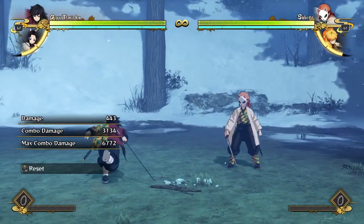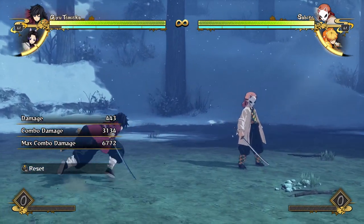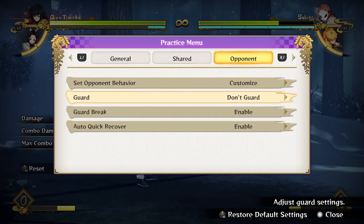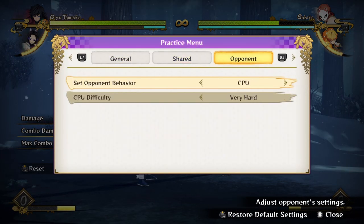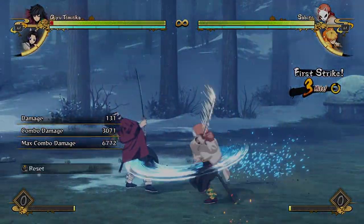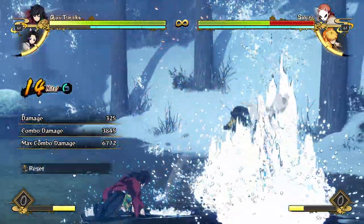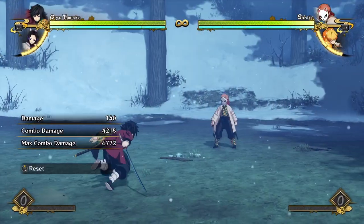Now for his tilt attack — probably the most unique part of his kit — Dead Calm. This is more unique than even the water wheel or Constant Flux. You can counter anything the opponent does as long as it's not an ultimate or a grab, and then get a full combo on them for really beefy damage. We'll talk more about it when we get into the combo portion.